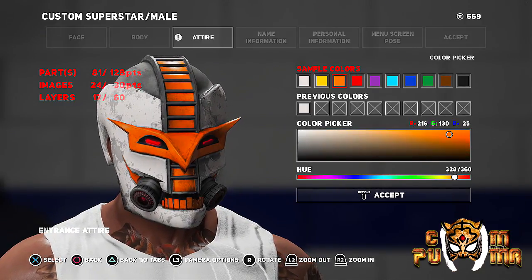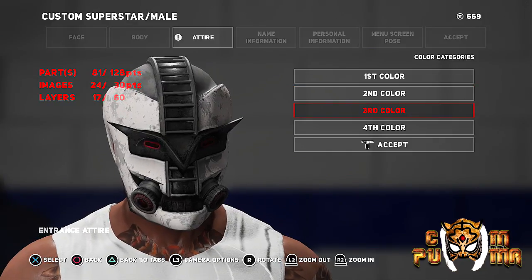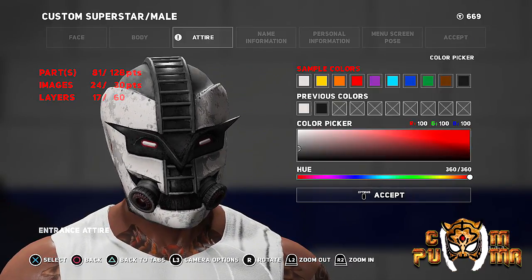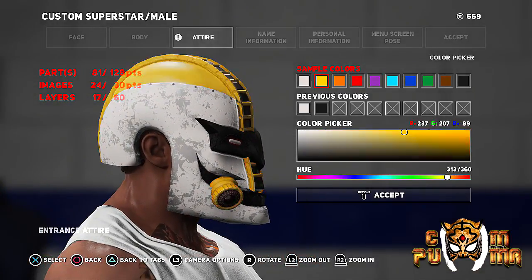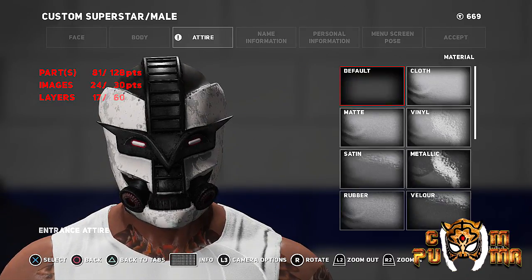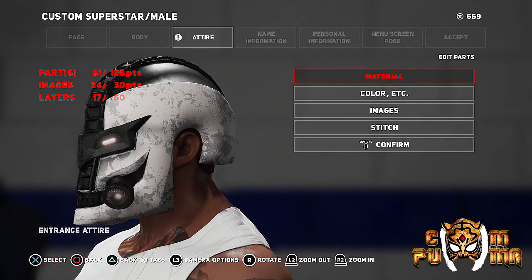We can change every aspect of the color scheme to whatever we want now, which is great because we have more customization options for the mask. Every section — including the eyes — can be changed. Black eyes? We're gonna make them white. And this color here — we'll make it black. So we just go black and white with the colors. Of course, we make the eyes glow bright white.